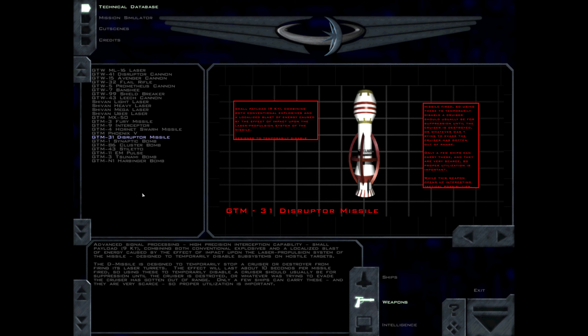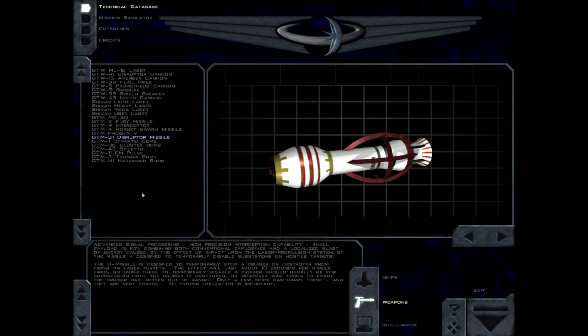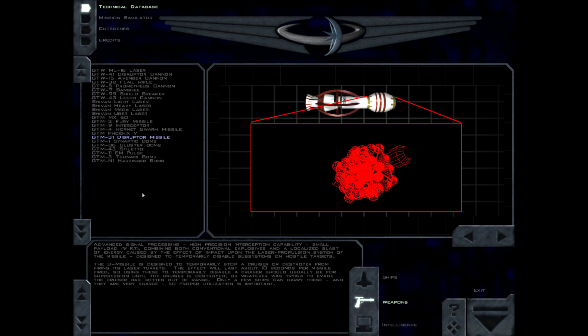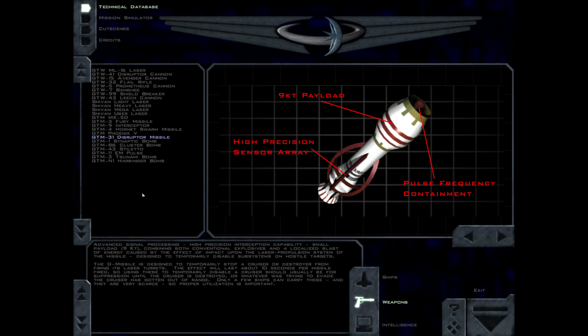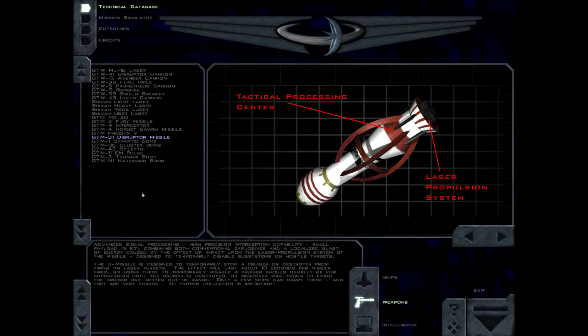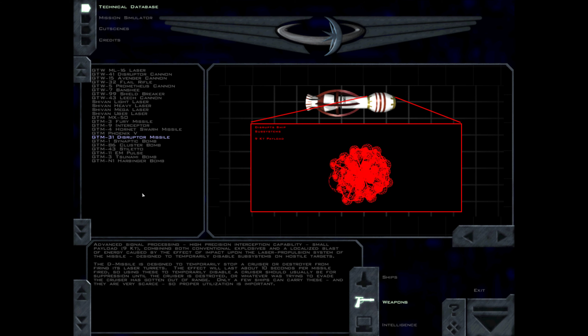The Disruptor missile uses advanced signal processing and high precision interception capability, with a small payload of 9 kt, combining both conventional explosives and a localized blast of energy caused by the effect of impact upon the laser propulsion system. It is designed to temporarily disable subsystems on hostile targets. The D missile is designed to temporarily stop a cruiser or destroyer from firing its laser turrets. The effect will last about 10 seconds per missile fired, so using these to temporarily disable a cruiser should usually be for suppression until the cruiser is destroyed or the threat has gotten out of range. Only a few ships can carry these, and they are very scarce, so proper utilization is important.